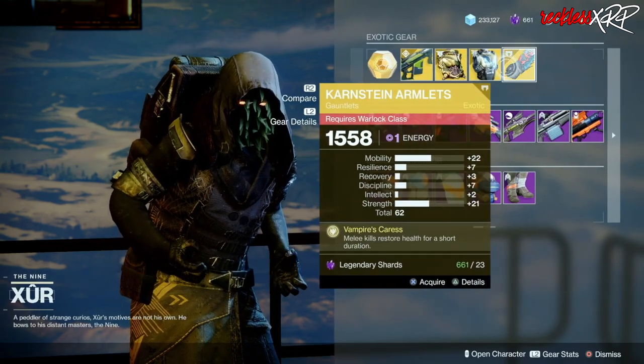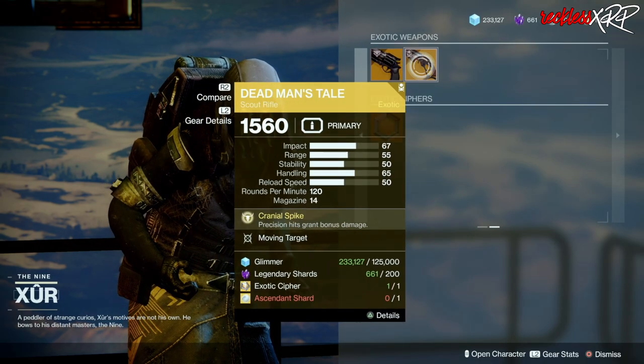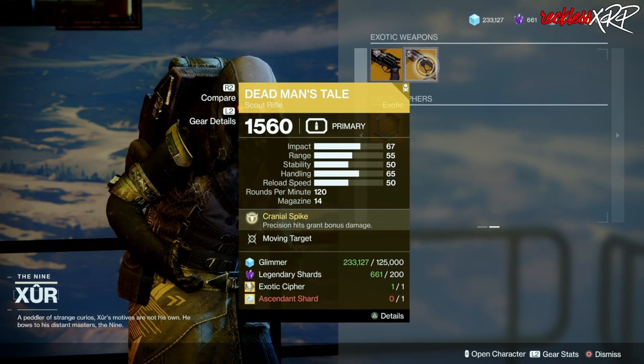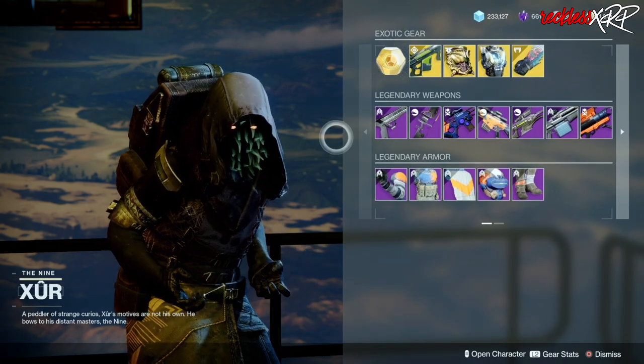As for the exotic weapons, we have the Hawkmoon as well as the Dead Man's Tale, both with Moving Target. Neither of these are good rolls.